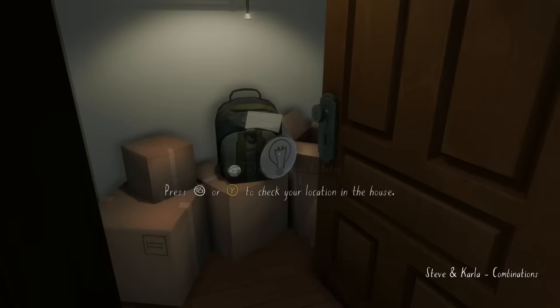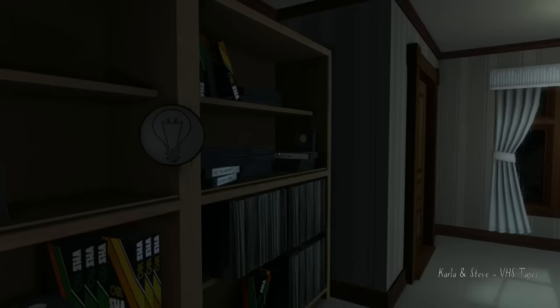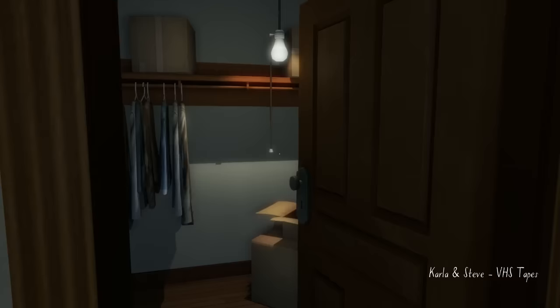At the end of the hallway to the left you'll find the TV room. Inside that TV room there are a total of three commentary notes: one is for the cables, one is for the VHS tapes, and one is an introduction of one of the voiceover people.